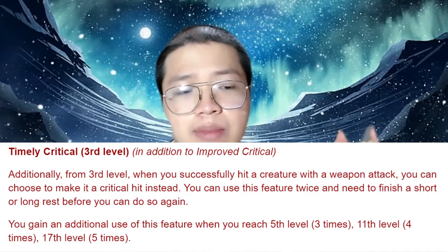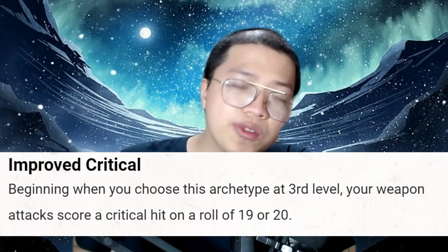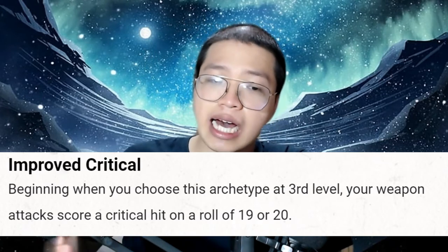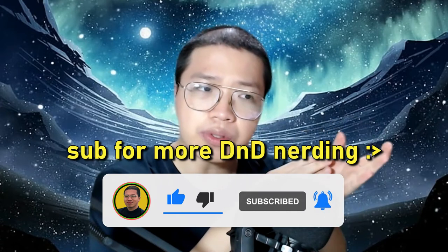Just a note: if we have a shorter adventuring day — fewer combats, fewer rounds — then the champion fighter will perform worse and worse in comparison to the battle master. Why? Because both Timely Critical and maneuvers are flat bonuses that can be reliably used up in a day. But improved critical from the champion fighter is a passive that provides more and more bonus damage the more the champion fighter attacks.